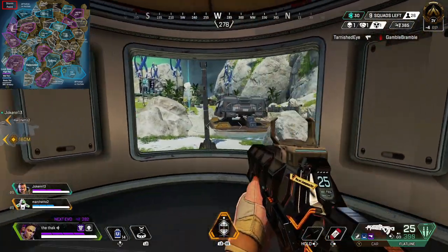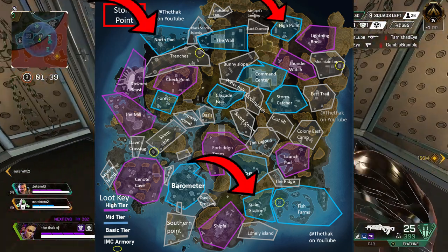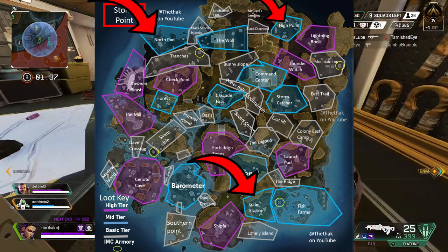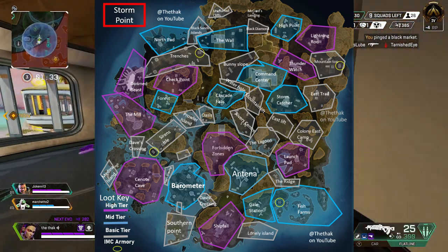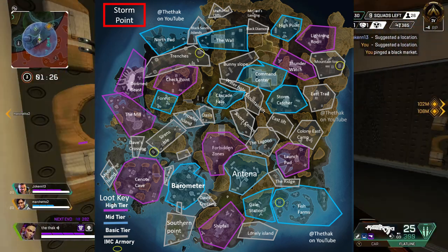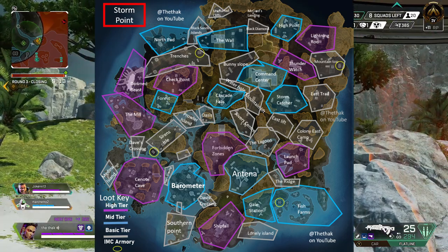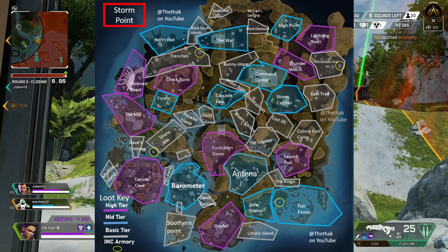And that's when you then start picking up KP. In terms of quieter points of interest, High Point, North Pad, and Gale Station are pretty good ones depending on the drop path, because these places tend to have a crafter, a scanning beacon, or even an armoury. These are often places I'll drop if I want to focus on gaining RP without worrying about early fights — and that can be quite important as a solo queue, because sometimes early fights just won't go your way.